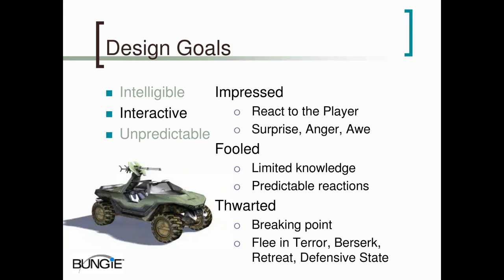The next design goal was to make the AI in Halo interactive. We know from experience that AI that doesn't react to the player is not fun. We've all played those games. So we assumed that the more ways the AI reacts to the player, the more fun it will be. But we didn't just want to make them more efficient at combat — we wanted to add lifelike reactions that made the AI more engaging.